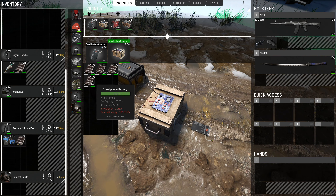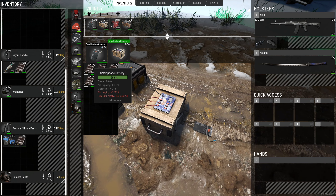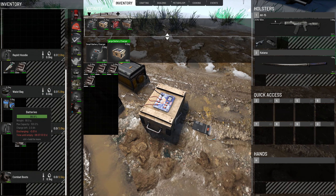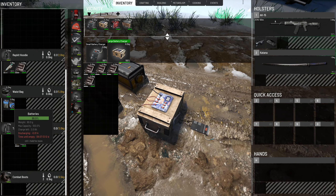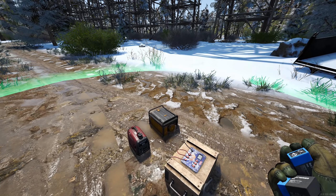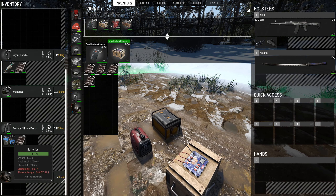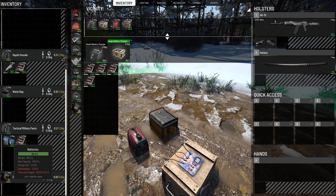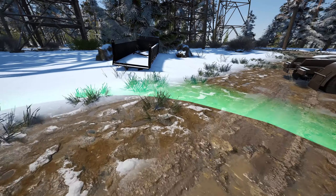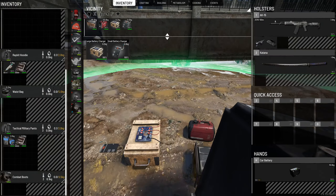If you want to recharge your batteries in the large charger, you can see how many you can charge - it's a ton. Now the difference with the blue smartphone batteries is that these little blue ones are no longer rechargeable. You cannot recharge them once they're gone - they are literally a one-time use, and that is it.